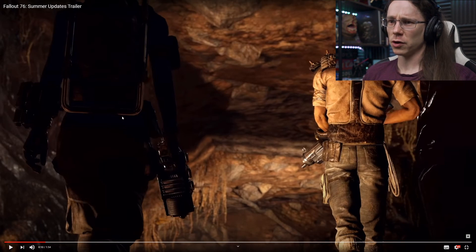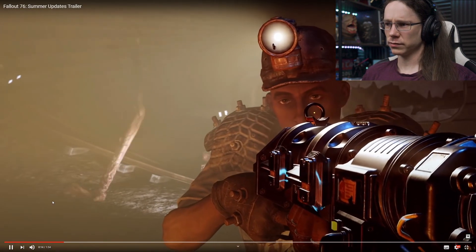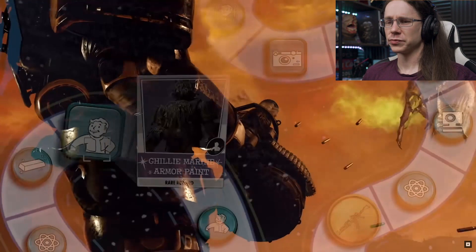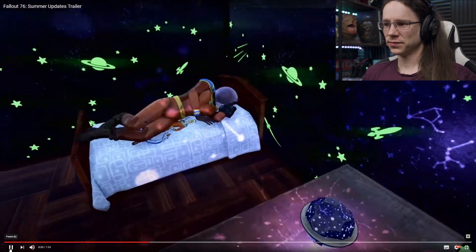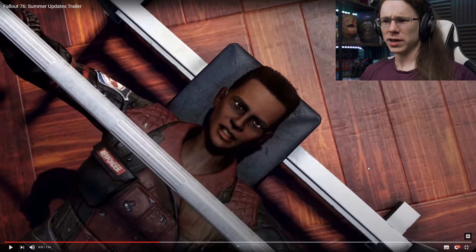Nothing new there that we can see. I think that's probably the Mothman backpack - the frame looks appropriate. I can see the shotgun looking cool with the very yellow dot rather than the usual green dot, and the reflex sight. They've done a really nice design job on the 76 seasons. The white bench here - I haven't seen anything of that in the Atomic Shop yet or on any of the season rewards. I'm going to go with that's probably going to be an Atomic Shop item coming over the summer.